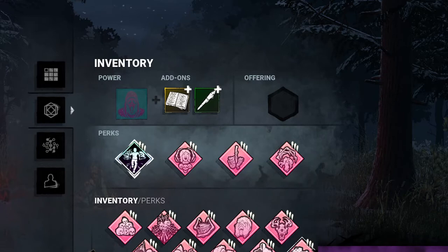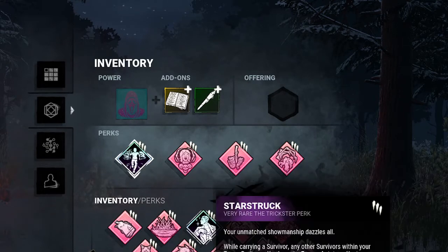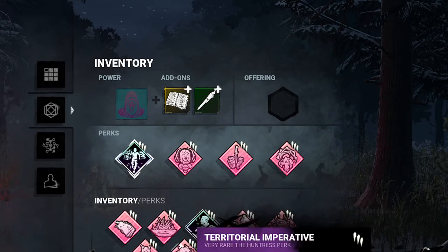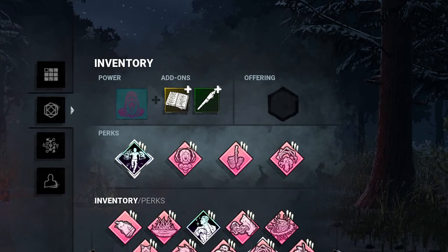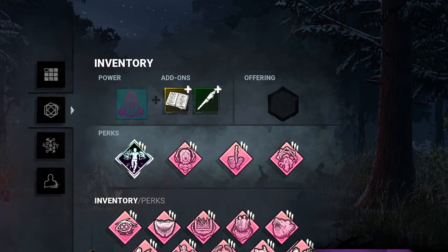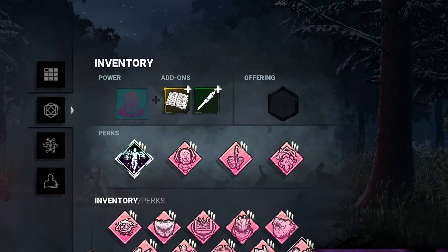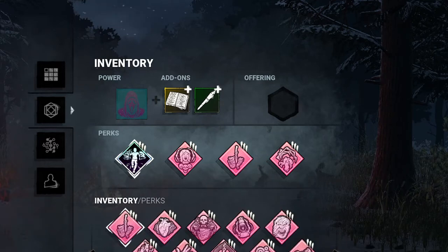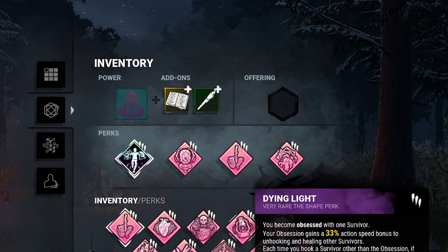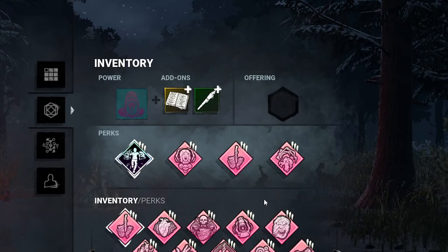You could trade out some of these perks — like you could trade Lethal Pursuer for Starstruck, which is a really good perk. Bamboozle can work really well with Ghostface for mind gaming vaulting pallets, and Brutal Strength is good if they drop pallets on you so you can break through them faster.